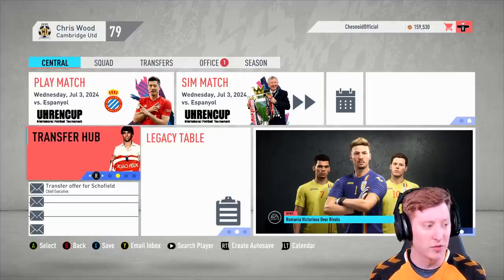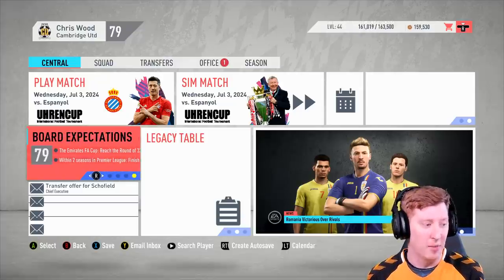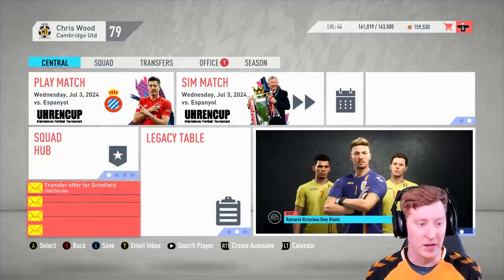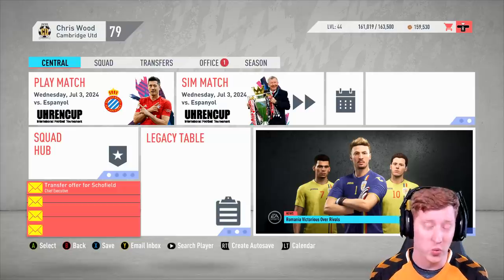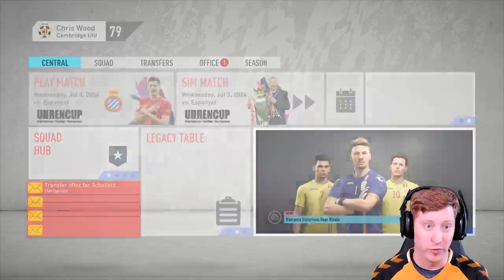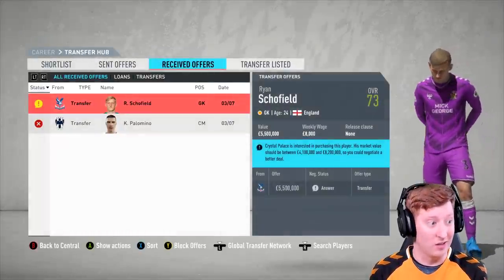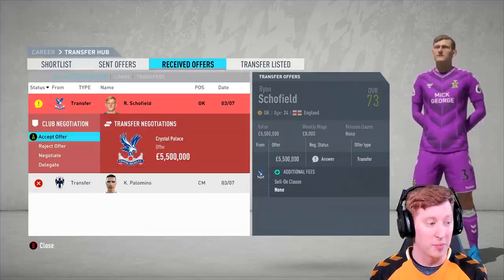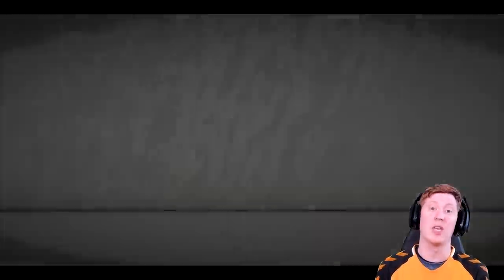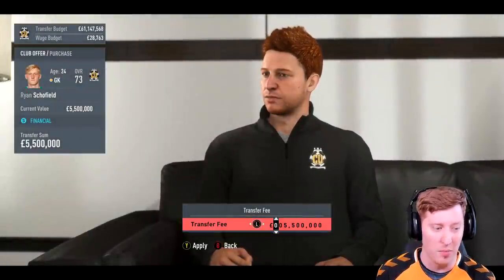Squad hub, transfer hub, finances - we have a rather sizable budget as you can see: 55.6 million pounds. Board expectations and all of my latest emails are listed here as well. We have started with one transfer offer for Schofield, who is a player we're looking to sell. So let's start the season by potentially selling our number one goalkeeper. I would like you guys to offer me goalkeeper options - I'm looking for a new starting number one.